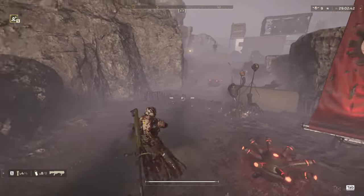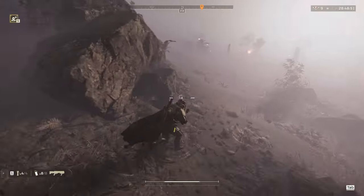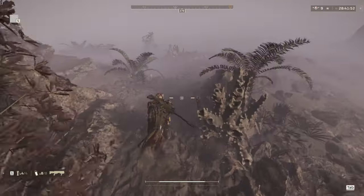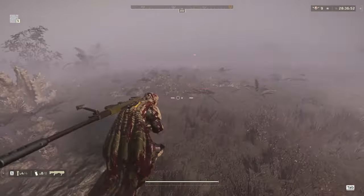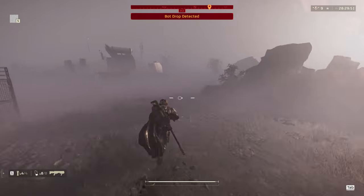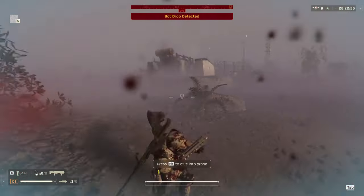I see a bunker I'm not going to be able to open, so I head off to the next objective. This next site terrified me more than a communist in a voting booth — a Fabricator right in front of me, a Stratagem Jammer in the distance, and I'm surrounded on all sides by patrols and Fabricators. I'm going to have to fight my way to the Stratagem Jammer without using any stratagems since they're jammed, relying only on my primary, support weapon, and grenades.